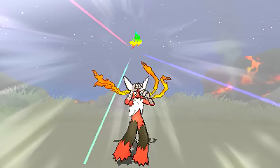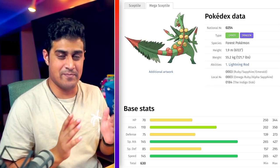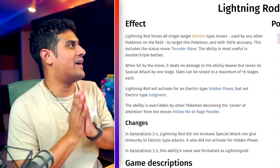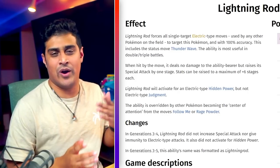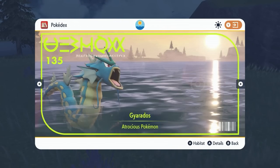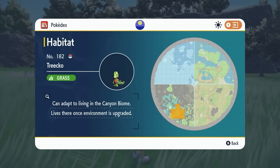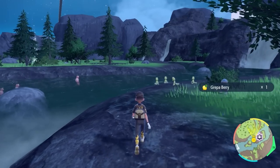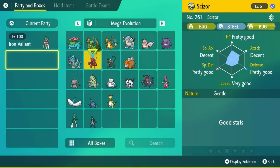Now let's talk about all the Generation 3 Pokemon with Mega Evolutions, starting with the three starters: Mega Sceptile, Mega Swampert, and Mega Blaziken. Mega Sceptile is a personal favorite — it gains the dragon typing, making it a grass dragon with the ability Lightning Rod, absorbing electric type moves to raise its special attack while nullifying the move. To get Mega Sceptile, capture its pre-evolution Treecko in the canyon biome at the marked location, evolve it all the way to Sceptile, and it'll be ready when Mega Evolutions become available.